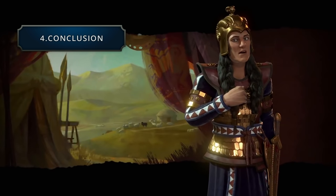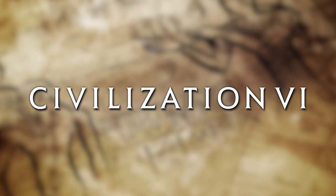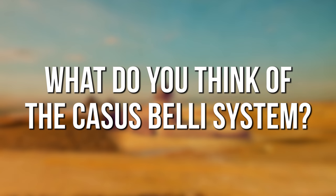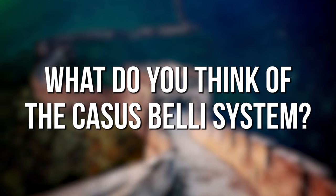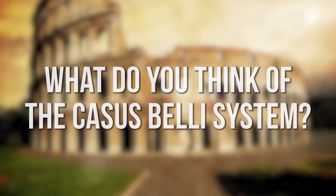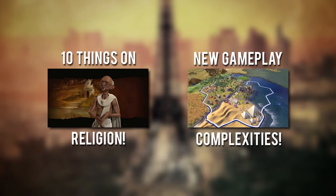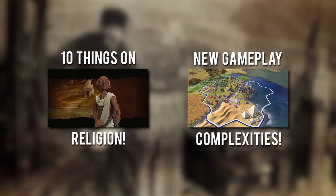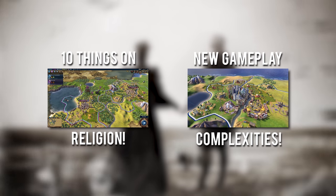Overall, this should make war in Civilization VI make a lot more sense. Anyway, that's about it for casus belli and declarations of war in Civilization VI for now. What do you think of the new casus belli system, and what's your guess for what the remaining casus belli could be? If it's the future and they've already been revealed, I'll leave an annotation and a note in the description. Also, if you're looking for more Civilization VI videos, I have one all about religion and religious wars, or if you're looking for new complexities in the game I have a video on that too. I also release a new Civilization VI video every Friday, so subscribe to see the next one in your feed.